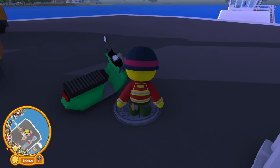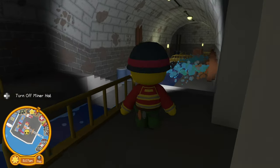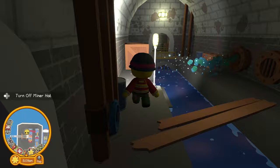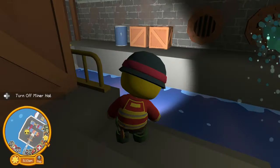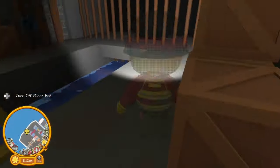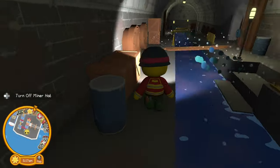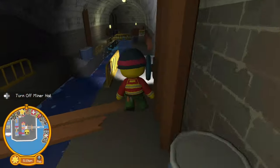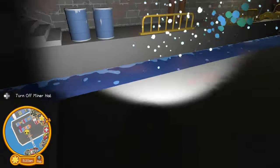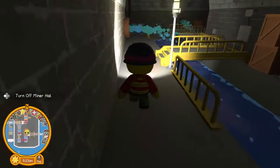You don't need to stand over it, just interact with it. The reason I have my miner hat on is because once you're in the sewer you can turn it on and you can see where you're going. Okay so somewhere in this sewer there should be an artifact that I need to pick up. I try to get past these - maybe I can make that jump. Ow, okay, well I had some help making that jump.